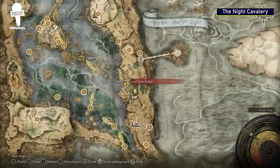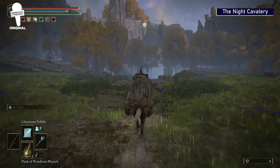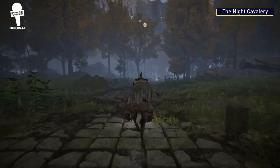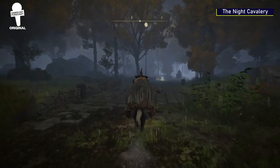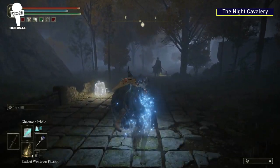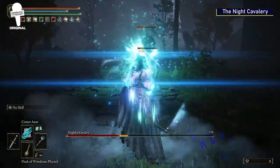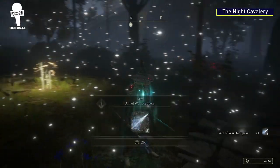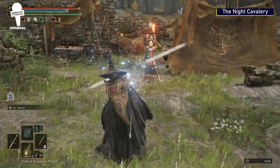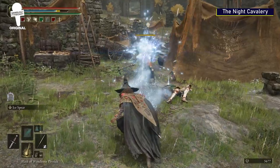The Knight's Cavalry. You've more than likely come across this area many times while exploring the Lands Between, but if you haven't been there at night, you'd never know there's actually a boss fight here. This boss can be tricky, but with the power of magic on your side it's fairly manageable. You'll get the Ash of War: Ice Spear for defeating the Knight's Cavalry — a nifty move that looks awesome and is effective, with a cool wind-up animation before impaling enemies with an ice blade.